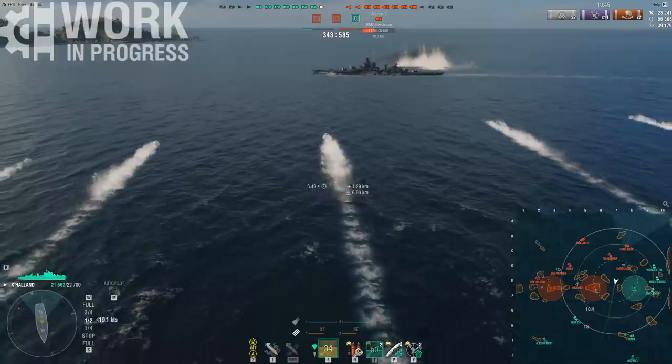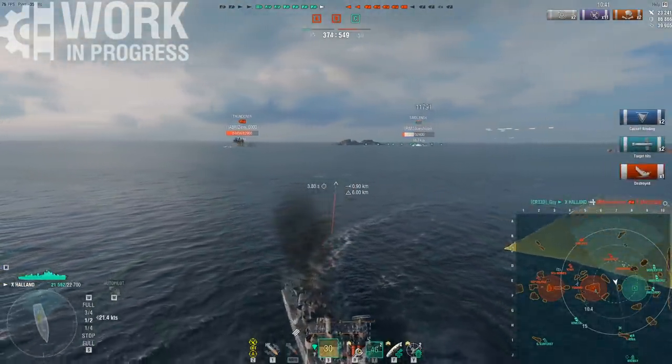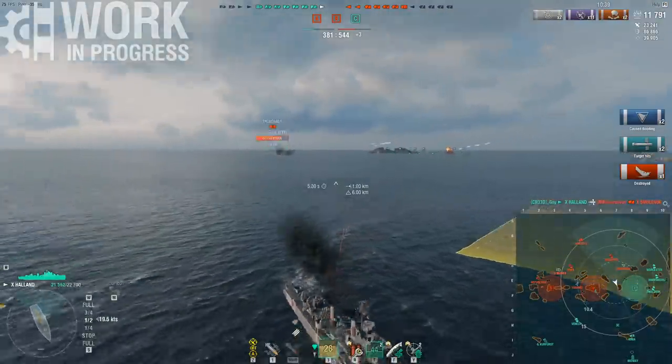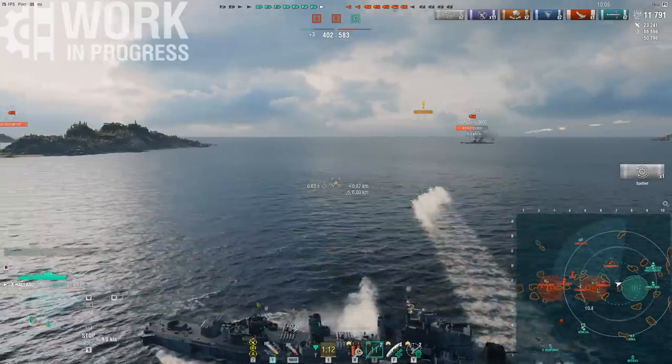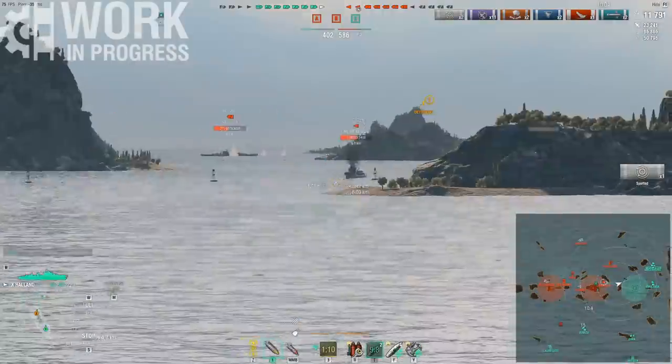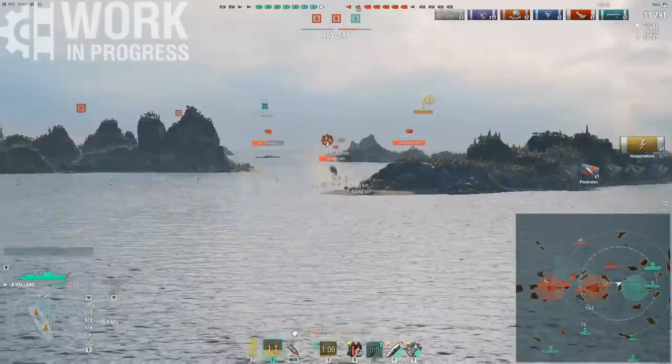Because they're so blazingly fast, these are the most effective against ships running Hydro, especially short-range Hydro. It might not be enough to save them because the torps come at you so damn quick, and the narrow spreads can be so narrow that they're almost impossible to dodge.